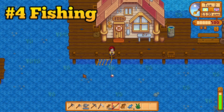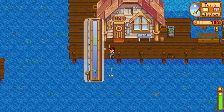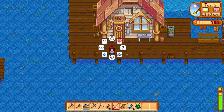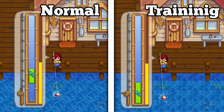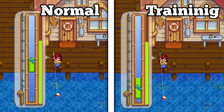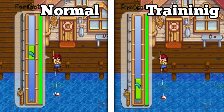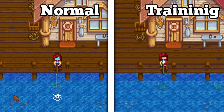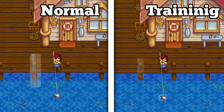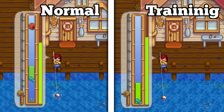If you struggle with fishing in the early game when the fishing bar is small, buy a training fishing rod for 25 gold. This fishing rod will result in you catching easier fish. But more importantly, this fishing rod's fishing bar is as big as if you were level 5 fishing, making catching fish considerably easier, especially on controllers and mobile. Just remember to swap out to a normal fishing rod once you have reached level 5 fishing.